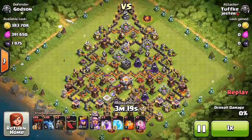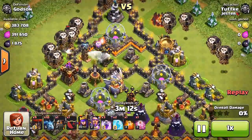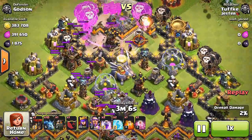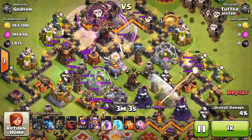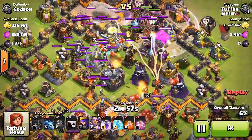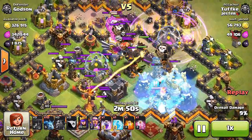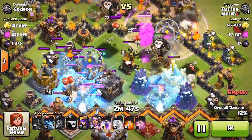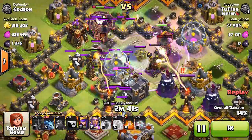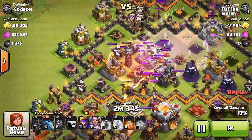Here we go — this guy's coming in and he's using Lavaloonian: Lava Hounds, balloons, and minions. This can't be good. Hopefully my clan castle does something — I specifically put some witches and wizards in there for this case, because I knew somebody might use balloons. That stupid air sweeper is pushing the Lava Hound away from the Inferno Towers — come on! There we go, got him!